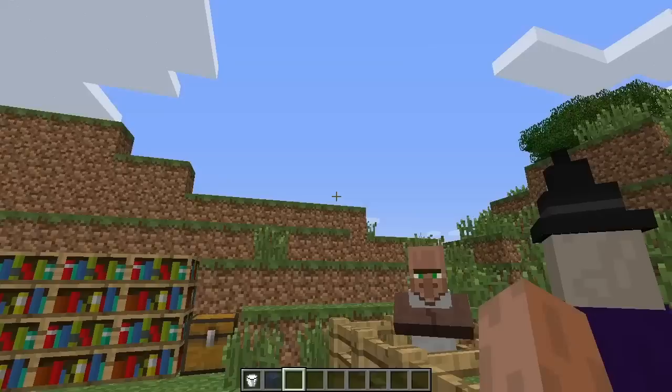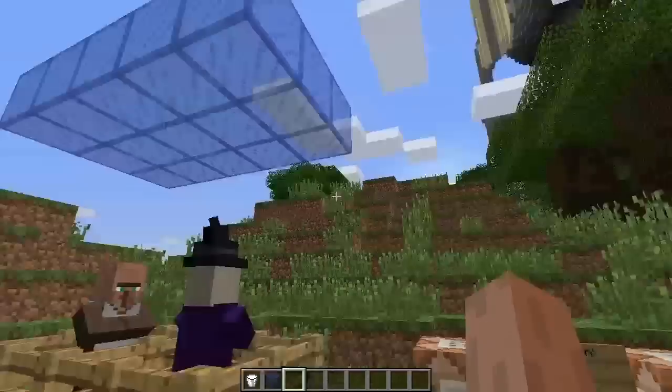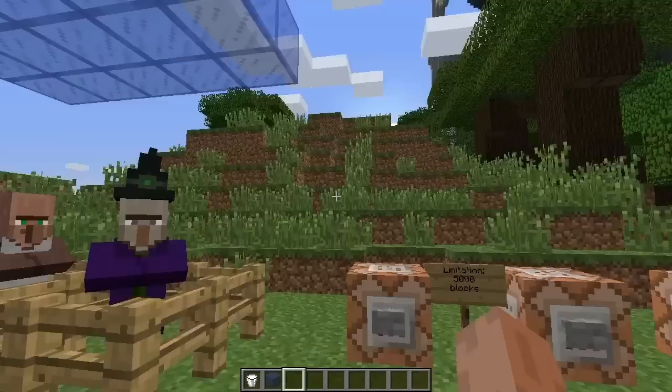Instead of placing blocks manually — that's so boring — you can use the new slash fill command. The fill command is something new in the snapshot and it basically works like you would expect if you're familiar with WorldEdit or MCEdit.